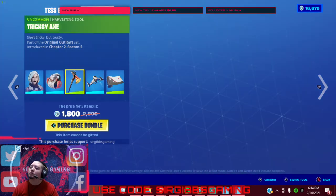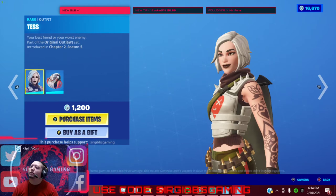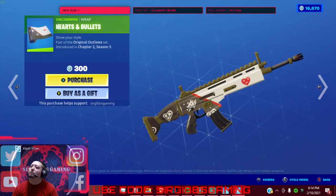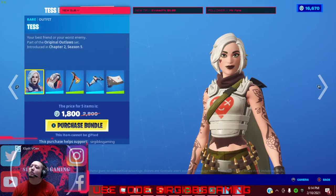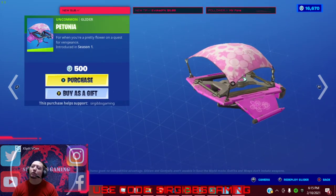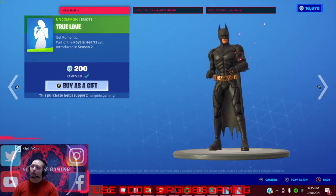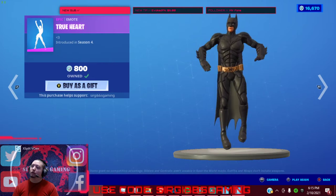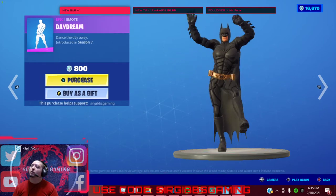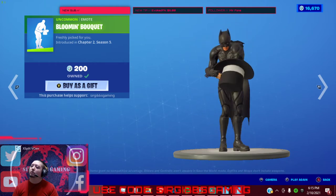We got the Chakalama pickaxe for 500 V-Bucks, or 1,000 V-Bucks if you buy it in a bundle. Buy it individually: 1,200 for the skin, 500 for the pickaxe, glider 800, wraps 200. Hearts and Bullets wrap is 300. Roses Are Red wrap 300 V-Bucks, Pet Nuna Glider 500 V-Bucks, True Love emote 200 V-Bucks, True Heart 800 V-Bucks, Kiss Kiss emote 500 V-Bucks, Day Journey emote 800 V-Bucks, Bloomin Bouquet 200 V-Bucks.